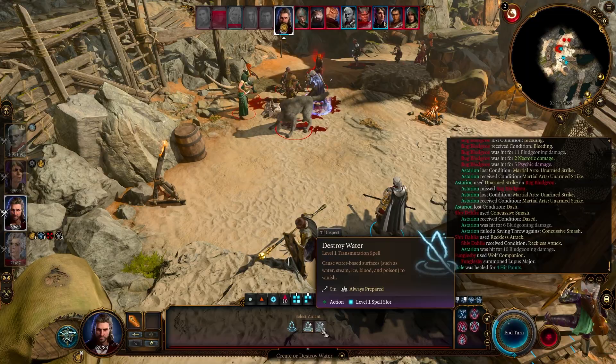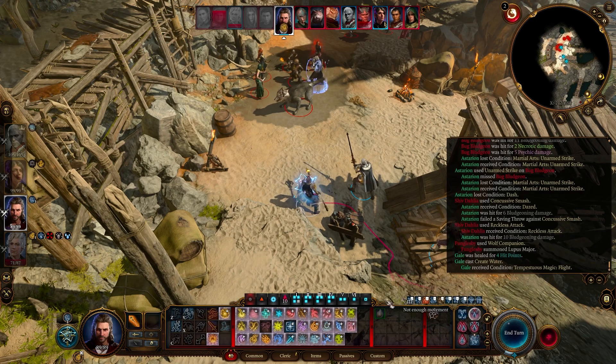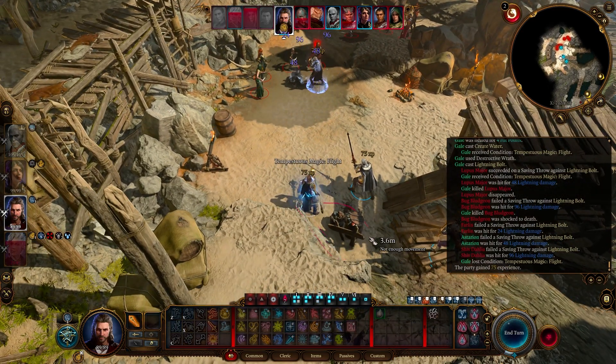First of the two well-known builds is Tempest Cleric 2 / Storm Sorcerer 10. This build is a lot of fun. The name of the game is using Create and Destroy Water to get all your enemies wet — or getting a teammate to do it — and then launching lightning spells at enemies with maximum damage thanks to the Tempest Cleric feature Destructive Wrath, plus vulnerability from being wet, plus the ability to do this twice thanks to sorcerers having Quicken Spell, along with all the other metamagic options sorcerers get. You also get heavy armor proficiency from Cleric, though you could start with Sorcerer for Constitution saving throws and pick up Cleric levels later. Honorable mention also goes to just going 12 levels in pure Sorcerer — metamagic makes it really fun to play.